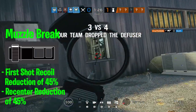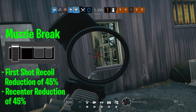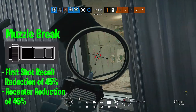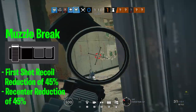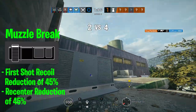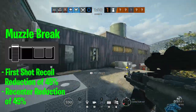If a weapon has vertical recoil but not much horizontal recoil, it would most likely benefit from a muzzle brake. For example, I use the muzzle brake on Sledge's L85 — it has some vertical recoil but not really any horizontal recoil. The same goes for Buck's C8. Those are weapons where it's more beneficial to have the muzzle brake because you'll need to worry more about vertical recoil than horizontal recoil.